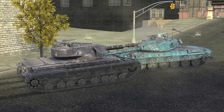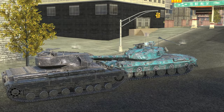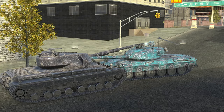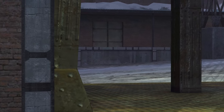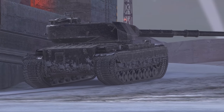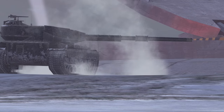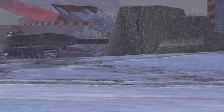The honorable mention goes to the Super Conqueror — this thing is large and very nice. If you can get it, it's still worth it: in a face-hugging position it is essentially unbeatable, and hull down it's a treat. The downsides are its not-very-good mobility and questionable accuracy. However, if you own a Super Conqueror and have access to the camel camouflage, I highly encourage you to put it on — because reasons.